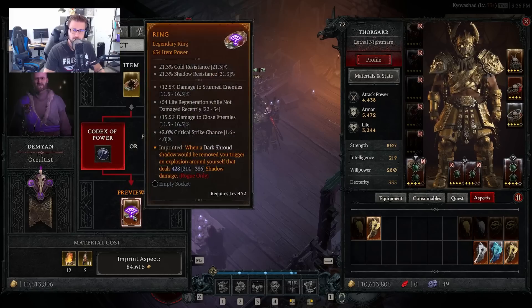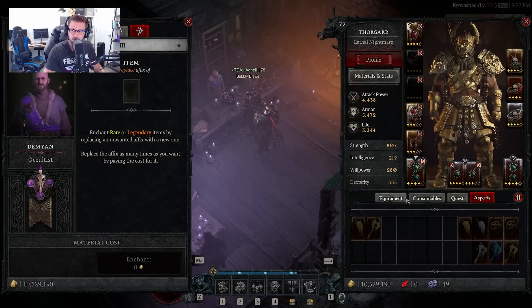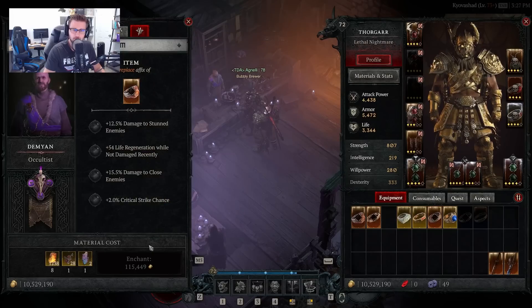If we pick any aspect to turn this into a legendary ring, once we go to enchant it, we can see it now costs 115,000 gold just to enchant one piece, plus extra materials. So while this is a minimal change in workflow, it's something you definitely want to do: enchant the item, get the stats you want, and upgrade it first. Then once it's upgraded and all stats are lined up how you want, add your aspect. If you have to enchant 10 times, comparing the two prices will show you're wasting literally millions of gold.